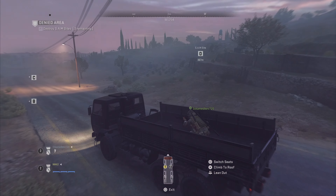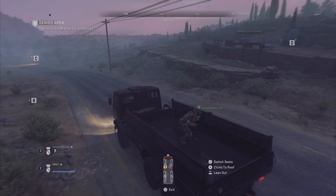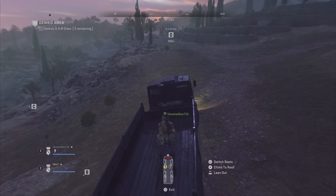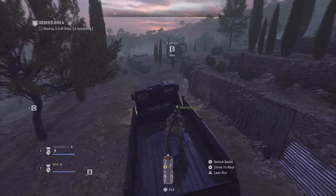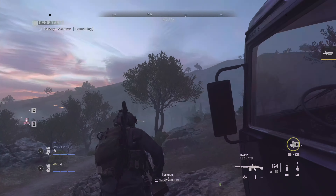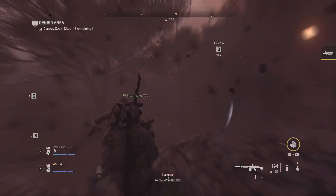See you on the other side. Copy! Breaker 1, target grid is marked. Go destroy those missiles. All stations be advised: I have visual on AQ forces laying mines on Delta at this time. Breaker 1, you're approaching target Delta. Good eyes, Nick. Breaker 1, secure a vehicle.